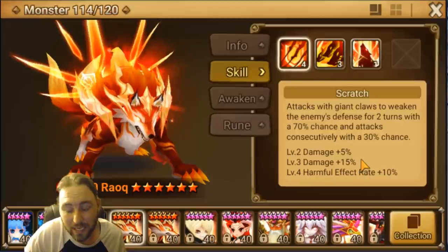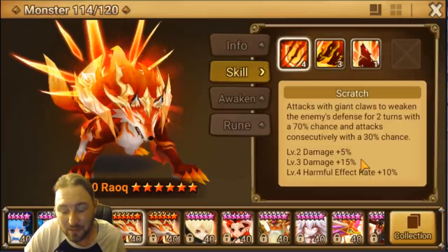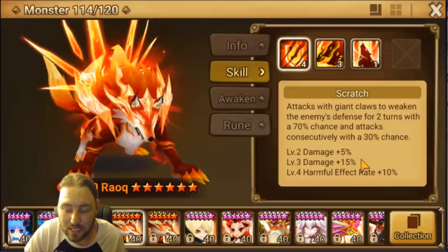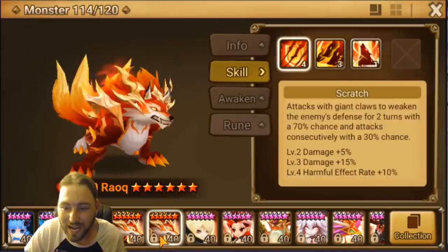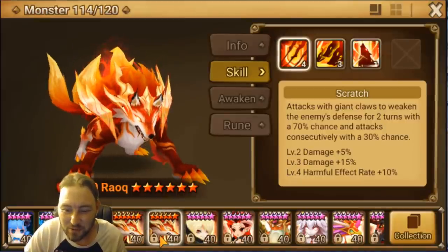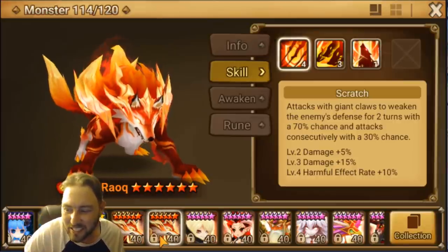If you need a video on how to do that, search my channel for how to second-awaken Inugamis. That's going to be it — let me know if you have any questions in the comment section below. This is how you build your Rock'on double Inugami Light Homunculus team — now you know!